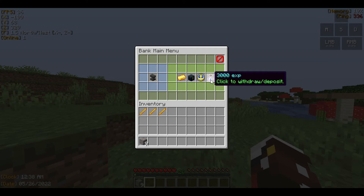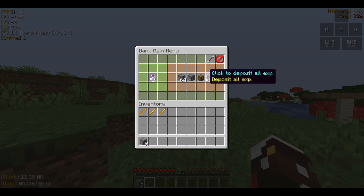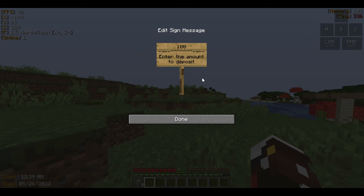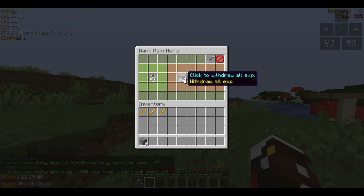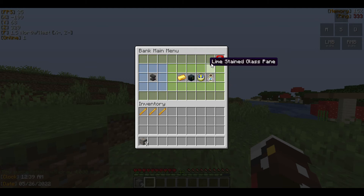Here's the experience part. I already have 3000 experience in the bank which I'm going to withdraw. Now you can see I have 44 levels of XP, which I'm going to deposit. If I want to deposit only 100 XP I just enter 100 and it takes away that experience. You can even deposit all your XP at once. It's pretty much similar to the money system. That covers the GUI side.